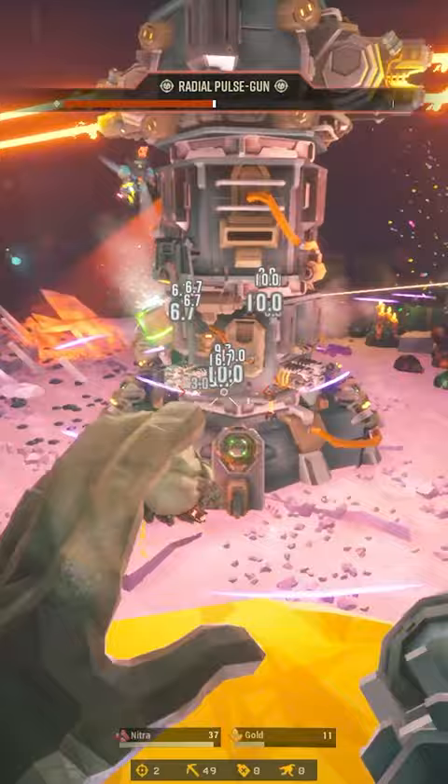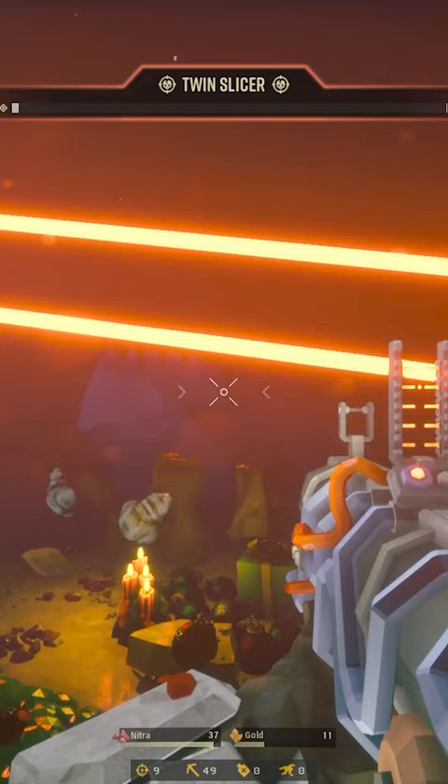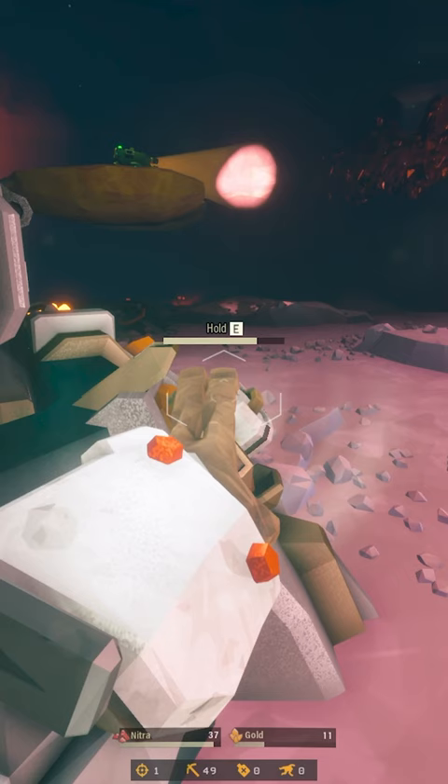For drones, keep an eye on the drone layer and shoot them. For the burster, stay out of the red light that circles around. And for the slicer, just move away from it or jump when it circles around, if you're even in its path. The Omen is no match for a dwarf, as you now see. Go forth and destroy, miner. Rock and stone.